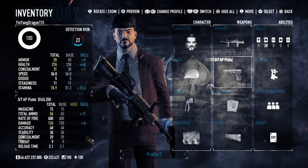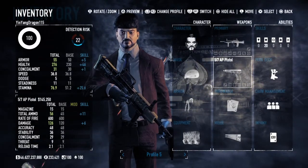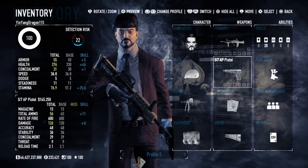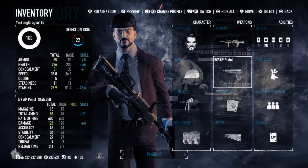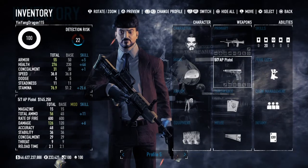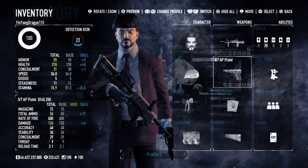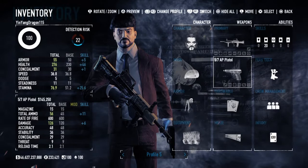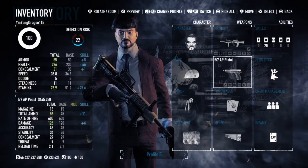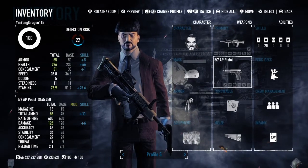Now, a while back the Five-seveN did receive a nerf to its accuracy and stability. I think the purpose was that Overkill didn't want people treating it as a superior sniper rifle with a large rate of fire, large magazine, and quick reload time. It's meant to be precise, and as a secondary it shouldn't outperform primaries — a pistol shouldn't outclass a sniper rifle. But it is still very specialized, being semi-automatic with 15 rounds.